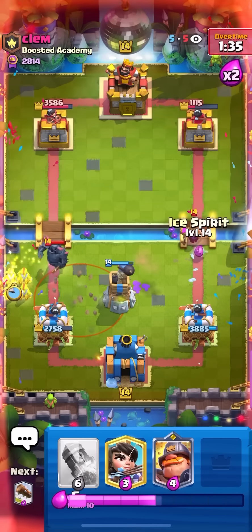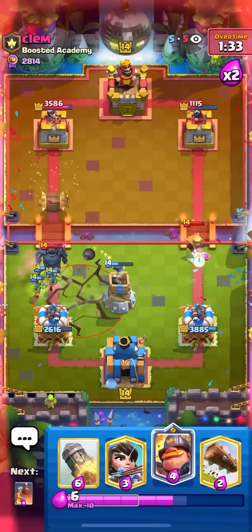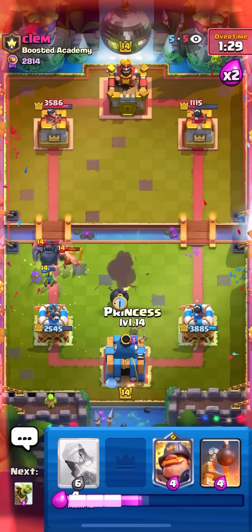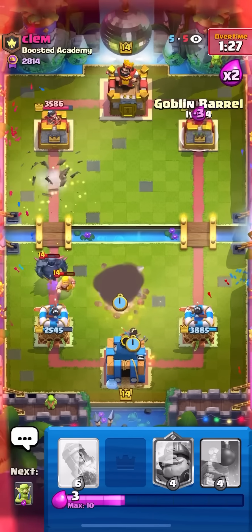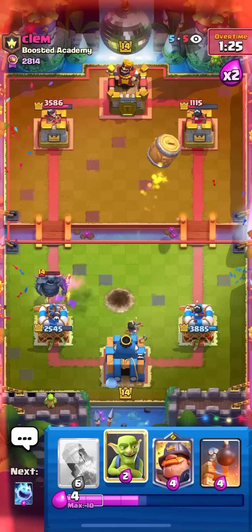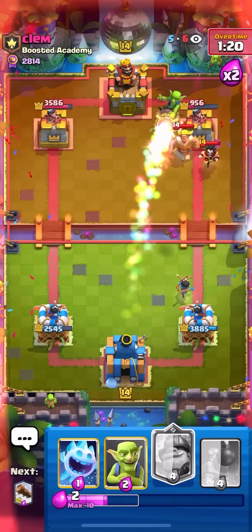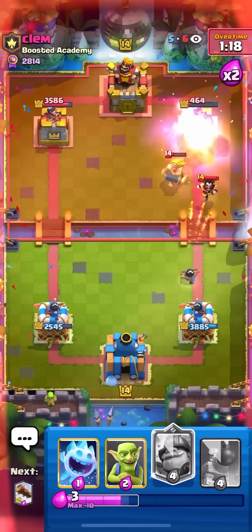I'm going to go for my Goblins here to pull away the P.E.K.K.A., go for my Ice Spirit on the Mother Witch, and then I'll just go for my Log on the Barbarrel. I think I'll just go for a Princess down low to make sure that those don't get a hit on my tower. I'm going to barrel here to force him to arrows. Oh, he got greedy — okay, I'm going to Rocket. That's going to hit the Golden Knight. Why didn't he use the ability?